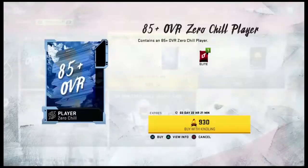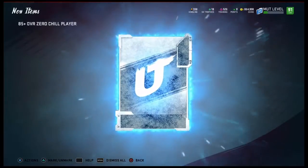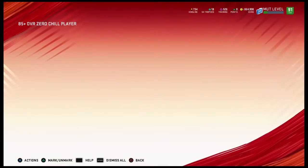If I pull Khalil Mack right here, you have to subscribe to my channel and like every single video for the rest of your life. Dre'Mont Jackson — I haven't checked out his card: 89 speed, 90 acceleration, 91 agility, so pretty much just a fast card.